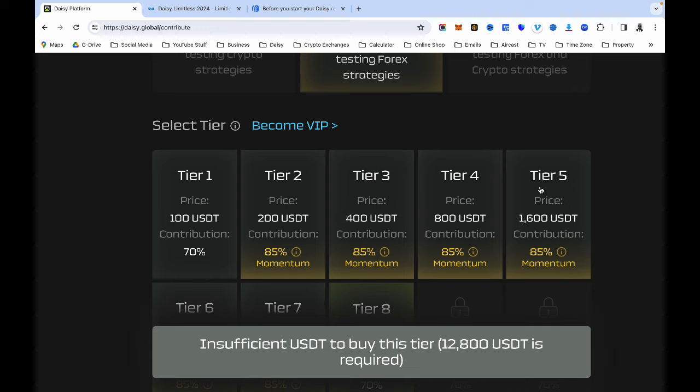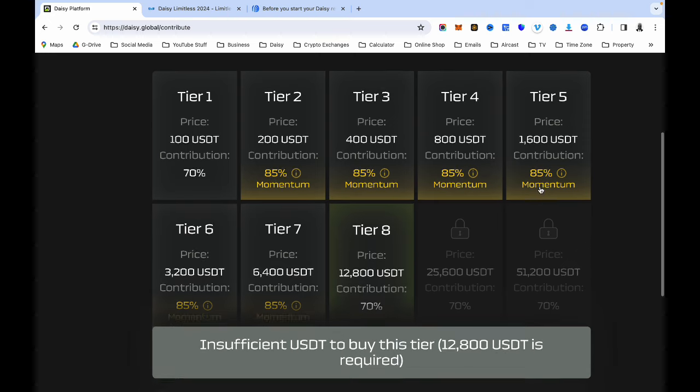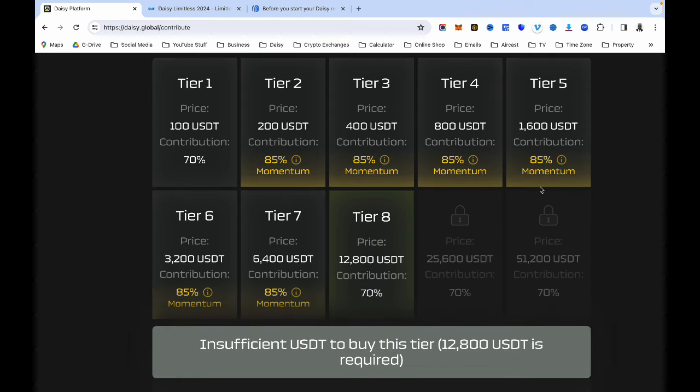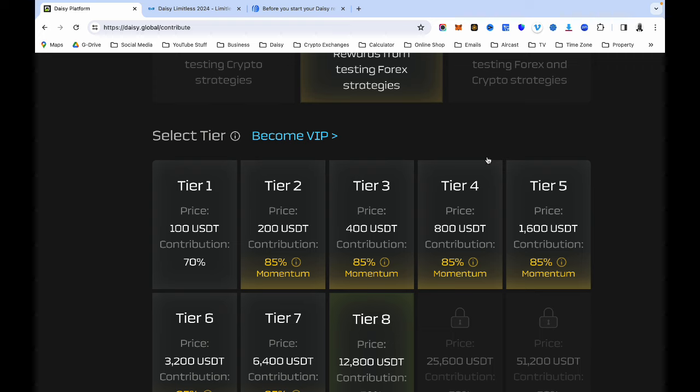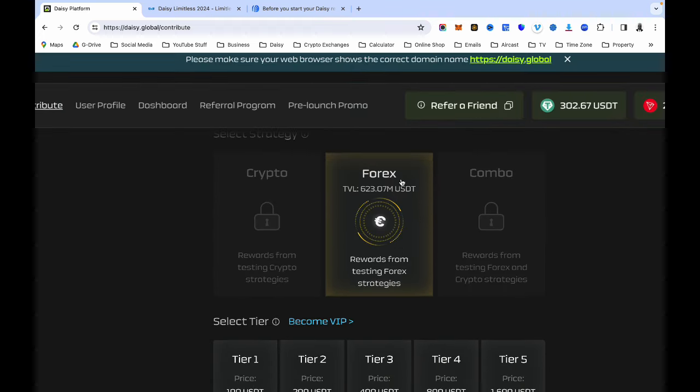Please make sure you upgrade and move up. Don't stay where you are. If you are in tier five, move up to tier six; tier seven, move to tier eight; tier eight, move to tier nine — until you get to tier 10, because that is where you are meant to be to earn more money every single month.